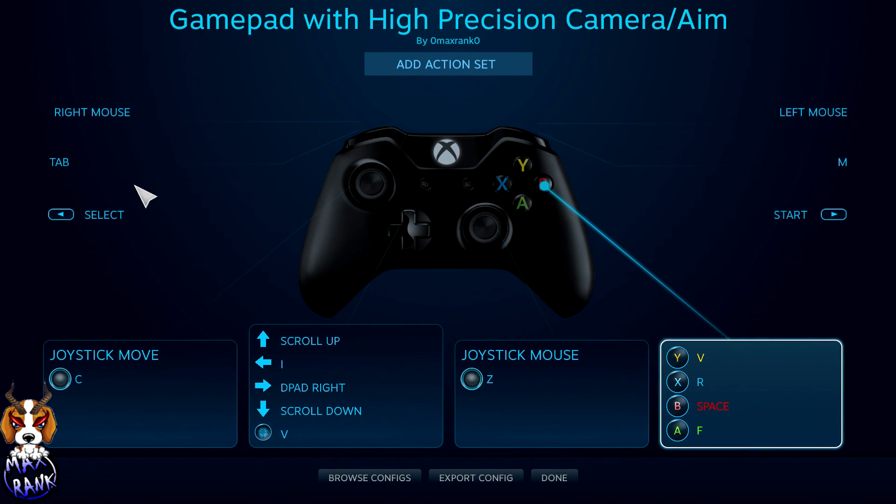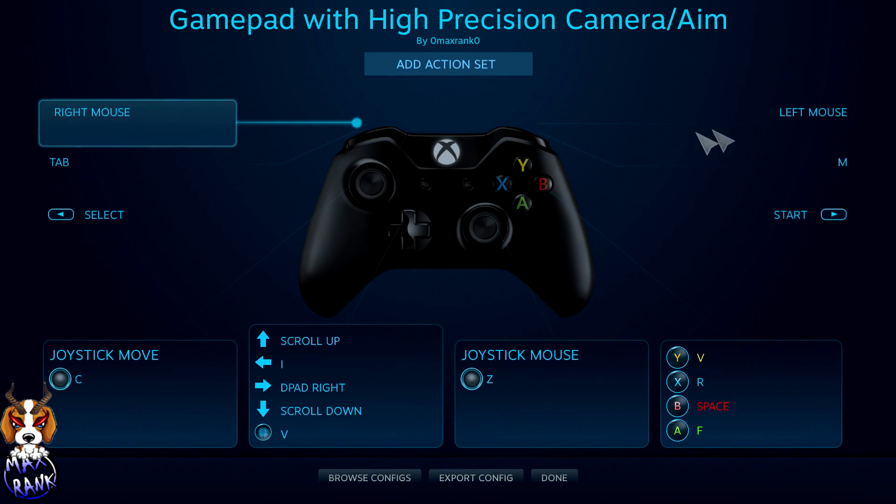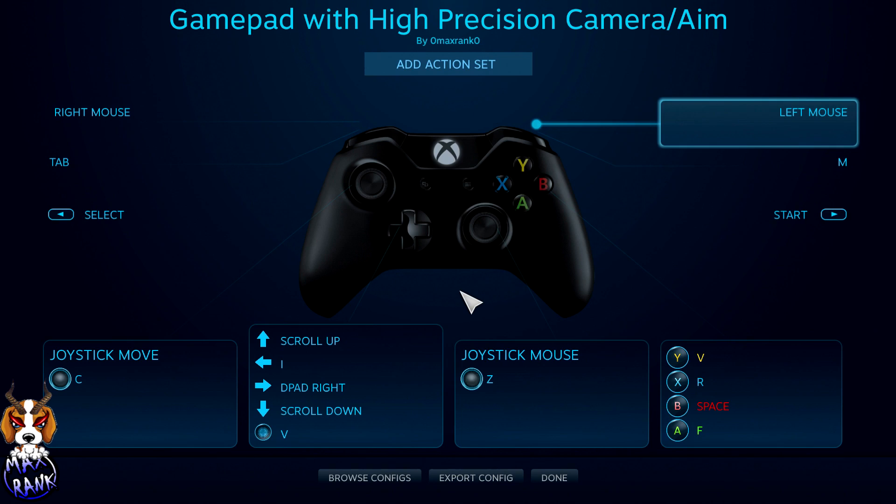Going to the bumper layout tab: the left bumper is free look — I've bound that to Tab. Click on it, hit Tab, and it assigns the bumper to Tab. On the right bumper I've got M for the map, so you can quickly pull that up. For the triggers, I have them assigned to left mouse button and right mouse button. Left mouse is fire, and right mouse by default is aim down sights.